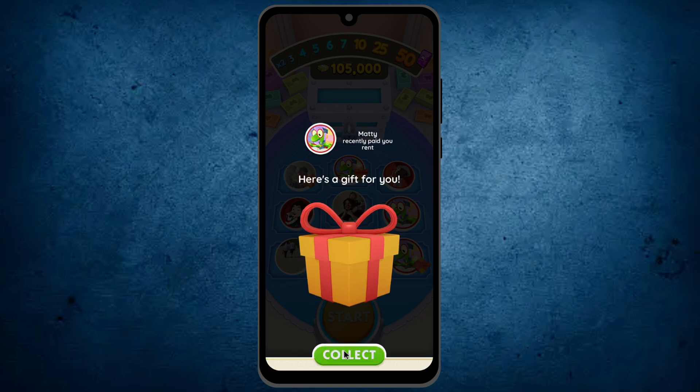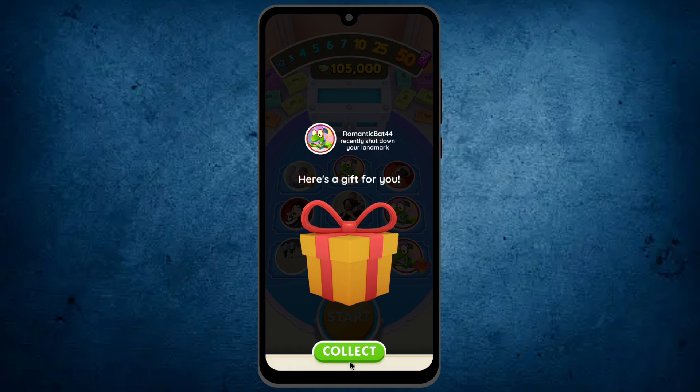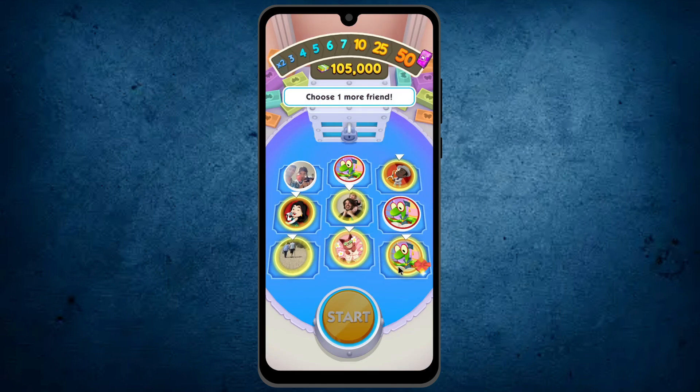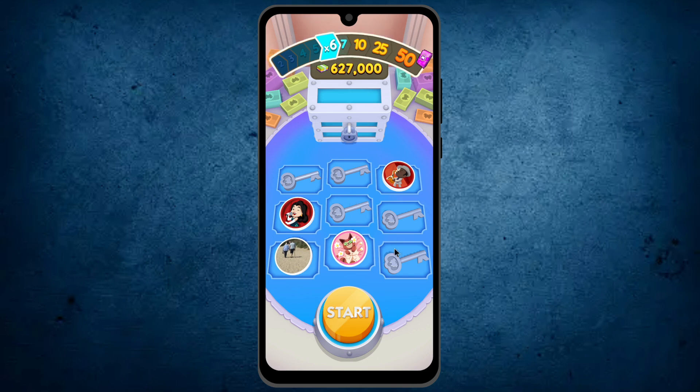Tap on the option collect. An active friend bonus is received. Now tap on your second friend and collect the reward. Here I can choose more friends, so I am choosing them. And here is my last one. You see my friend helped me and my community chest has increased up to six times.